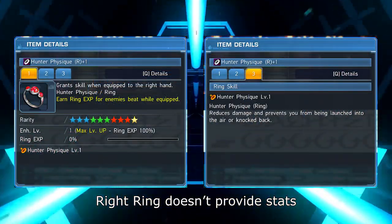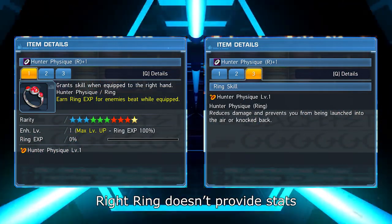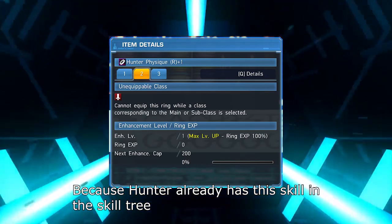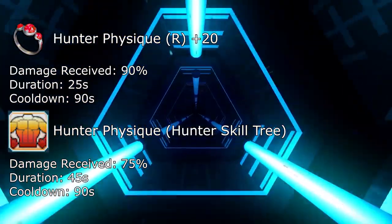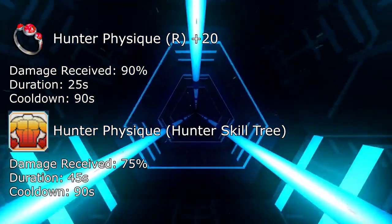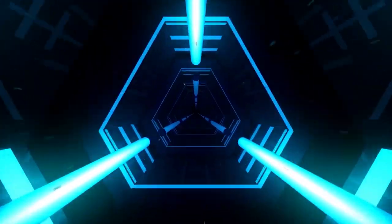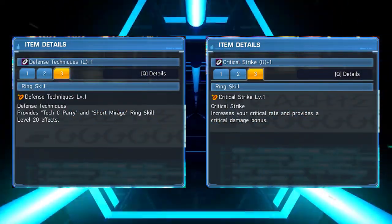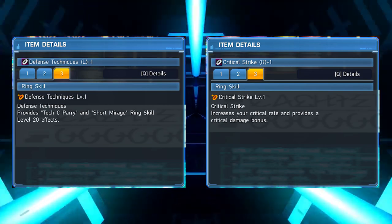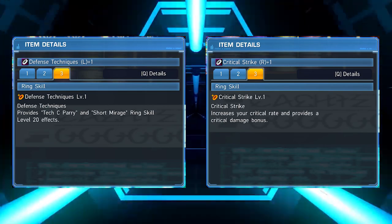Right rings usually provide a watered-down version of an existing class skill, and cannot be used by classes that already have that class skill. For example, Hunter Physique right ring provides Hunter's Hunter Physique skill to other classes, with less damage reduction and less duration. For both left and right rings, there are composite rings that combine two or three ring skills into one ring. I'll cover more about composite rings later when I explain how to make rings.